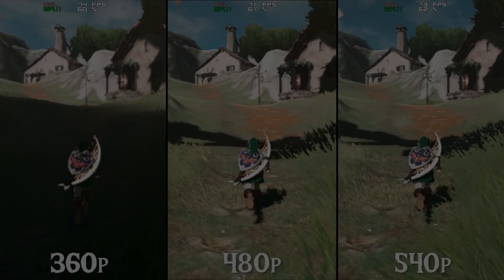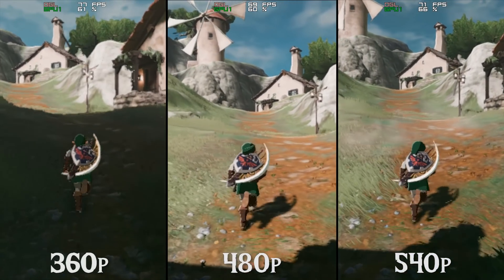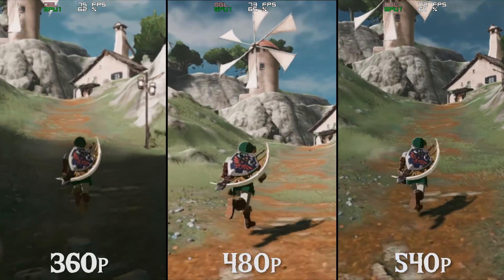Let's jump across to my desktop and take a look at these performance impacts. First up we have 360, 480 and 540p.